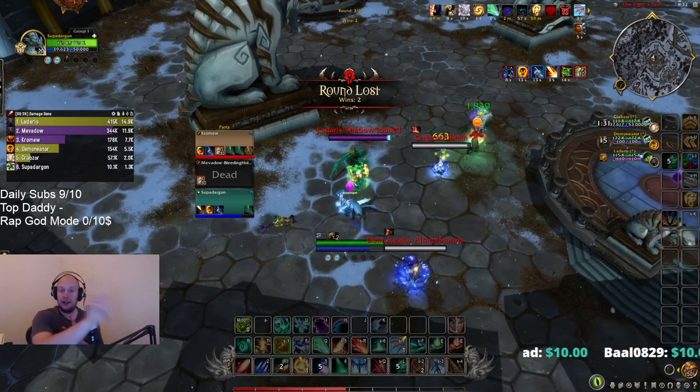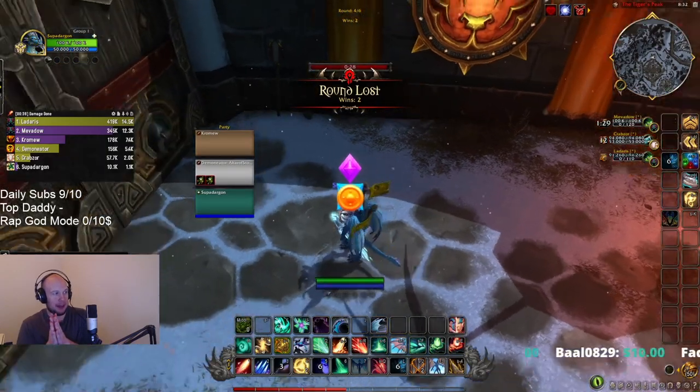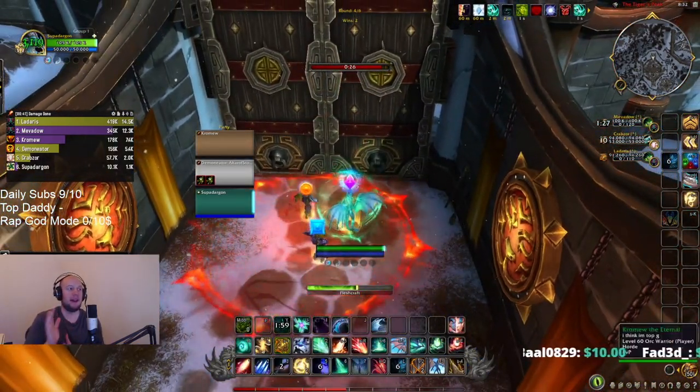My team was a little disjointed, but I did have Tip the Scales — I could have instantly Spirit Bloomed there, or I could have Rewinded. That's something you need to be ahead of in terms of damage. They swapped off my Warrior, and paying attention to swaps is a pitfall you could easily fall into.